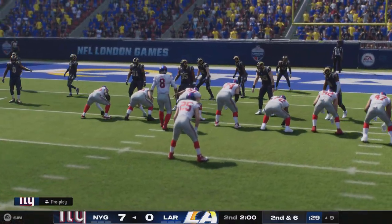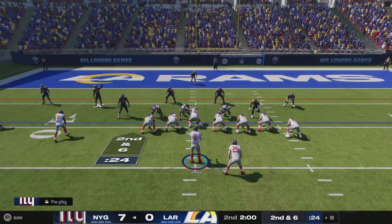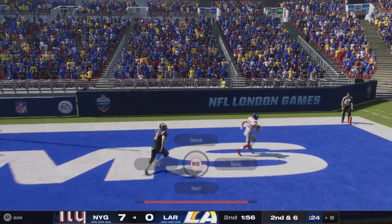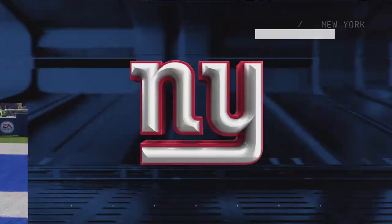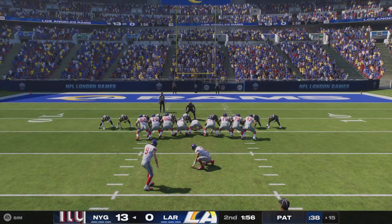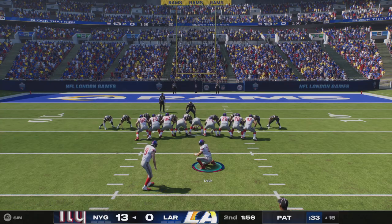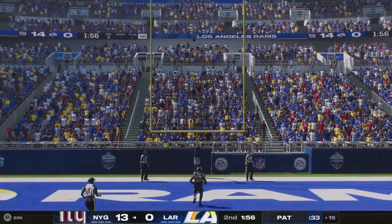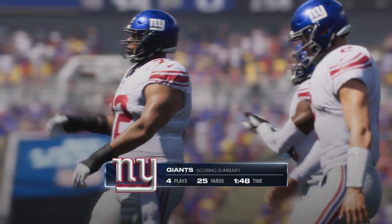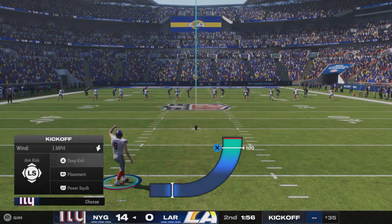Nine-yard line, second and six. Back to throw — Jones. And he's got it. Touchdown, Giants! A great play for the second touchdown here in this first half. The Giants go up by two touchdowns. Extra point try good by Gano, and it's now 14 to nothing. Just a four-play drive, polished off by a Giants touchdown.